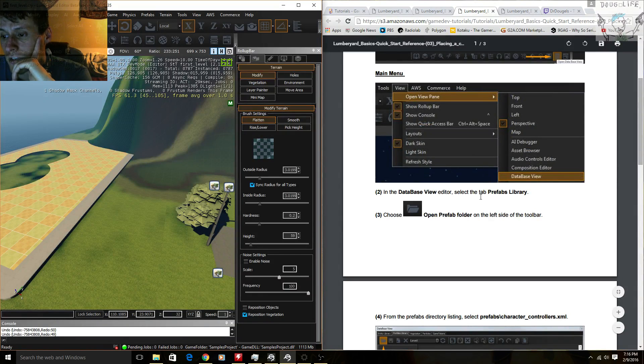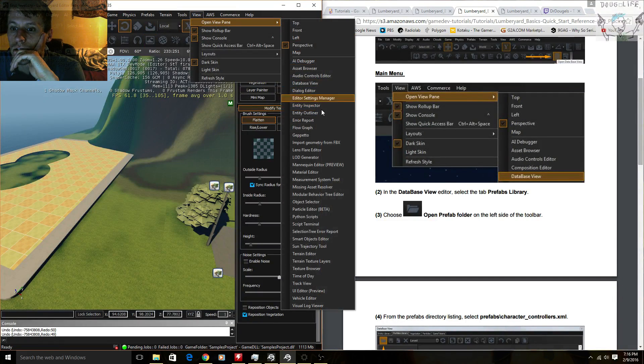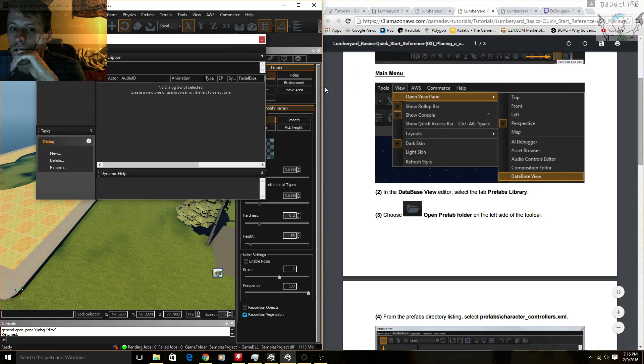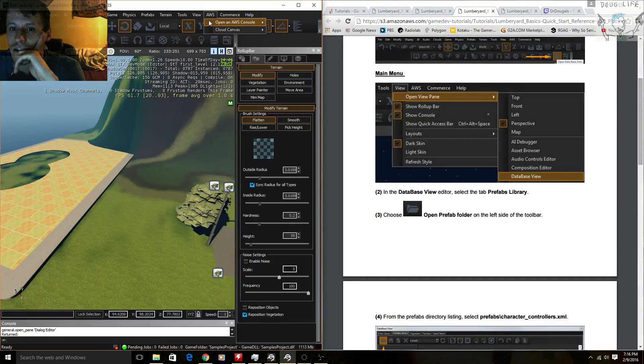In the database view editor, select the tab — prefab library. All right, I'll do that. God, I can't select it. Nooo — database view. Thank you.